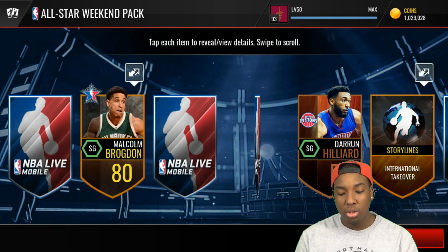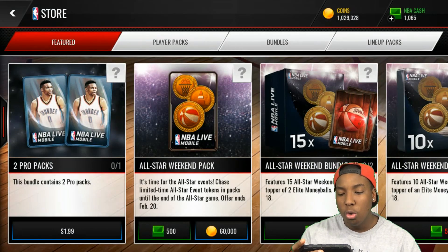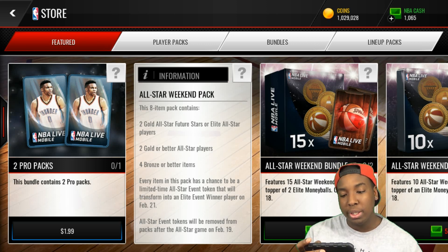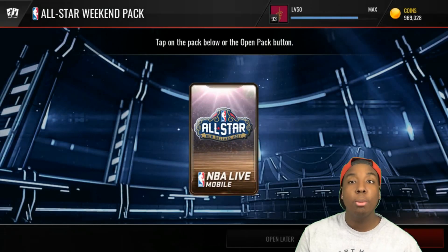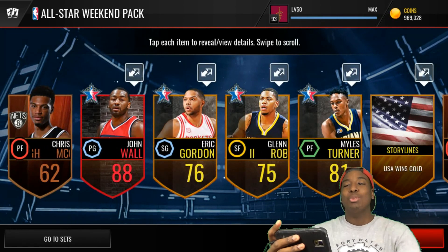The hardest thing to get is that token, but once you get it all you need is the coins. Let's break these open. In these packs we get two gold all-star future stars or elite all-star players, two gold or better all-star players, and four bronze or better items. Each pack costs 60k and we're opening 1 million coins worth.